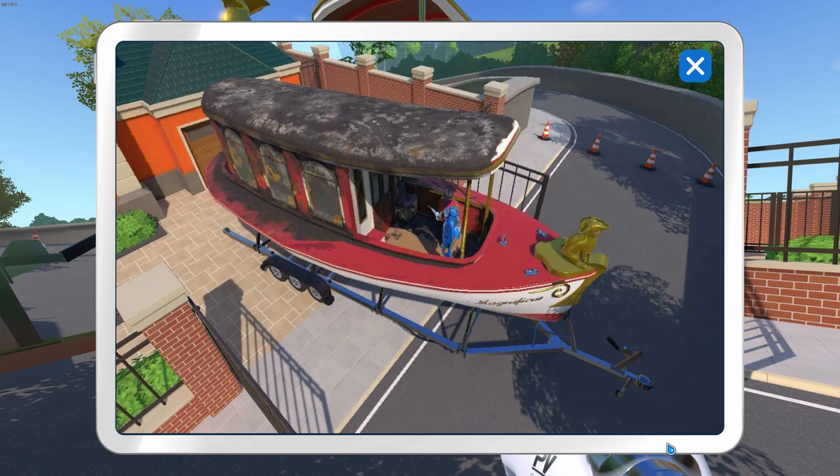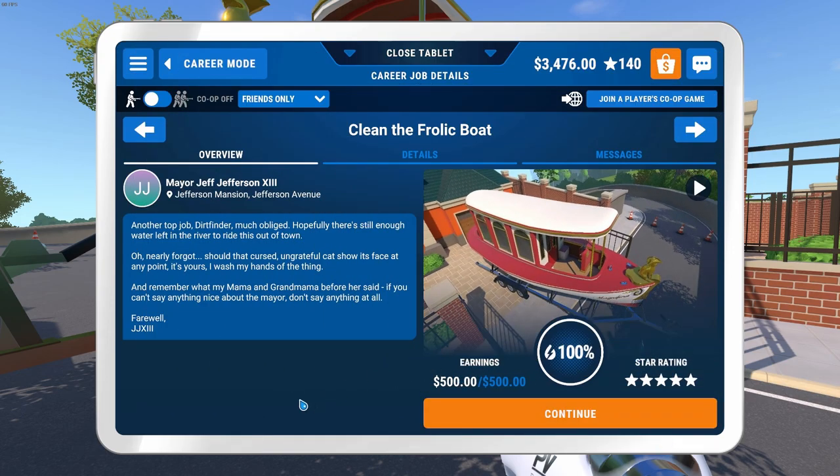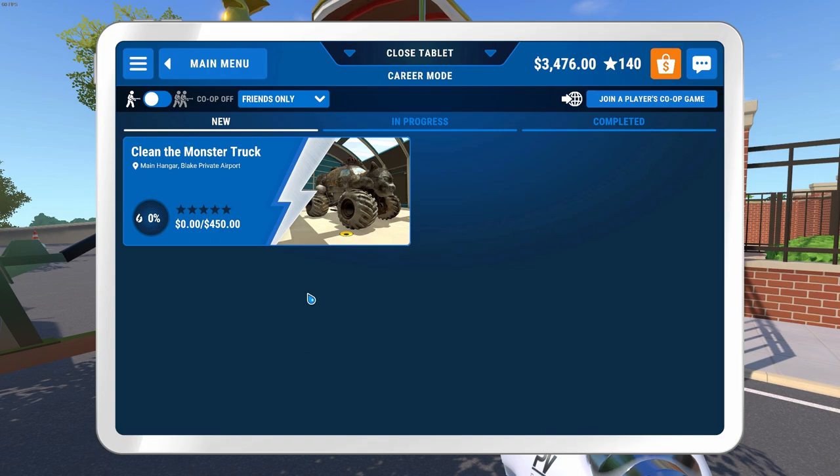Let me get to recap our work. Another top job, Dirtfinder. Much obliged. Hopefully there's still enough water left in the river to ride this out of town. Should that cursed, ungrateful cat show its face at any point, it's yours — I wash my hands of the thing. And remember what my mama and grandmama before her said: if you can't say anything nice about the mayor, don't say anything at all. Farewell. That's funny — Mayor Jeff Jefferson. Alright, so we got $500 for the job, and we got a new job available: the monster truck. Main hangar, Blake Private Airport — pays $450. Probably not too bad of a job.